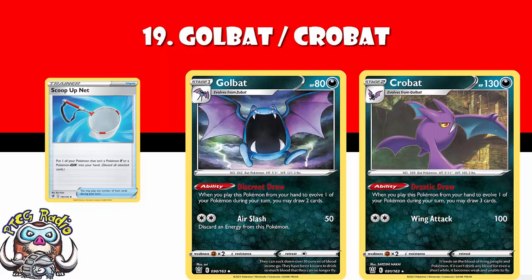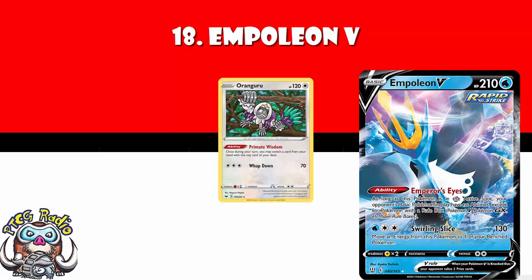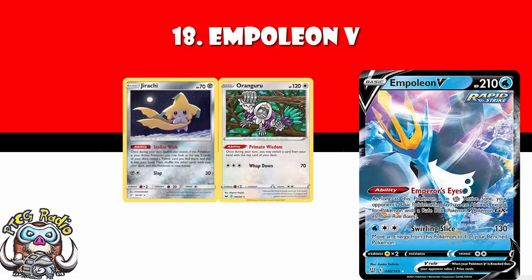In at number 18, we've got Empoleon V. The attack is very much meh — 130, move an energy to the bench, fine. But the ability Emperor's Eye says that as long as this is active, your opponent's basic non-rule box Pokemon — non-V, non-GX, etc. — don't have any abilities. This will turn off a huge amount of support Pokemon that a lot of decks rely on, things like Oranguru, things like Jirachi, all get turned off. This could have a real impact.